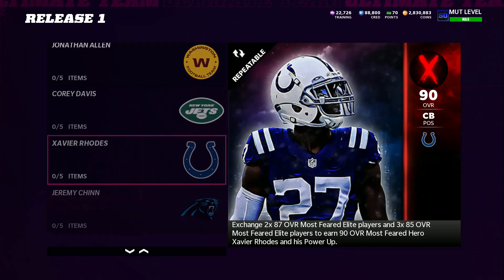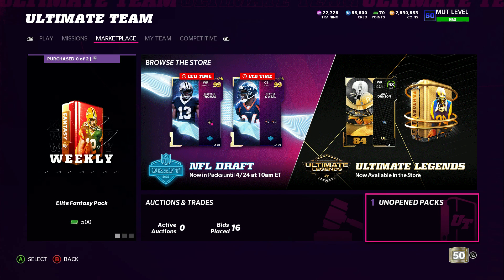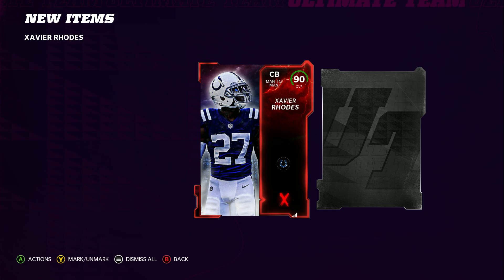That always happens whenever you do the set — it usually just goes back to your unopened packs. So we'll check it out here. We're gonna get 90 overall Xavier Rhodes. That pack looks nice, that red X — just a nice card art. No way, we actually pulled Xavier Rhodes! We'll go back to our binder and check the price on these cards.